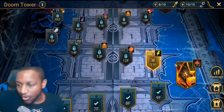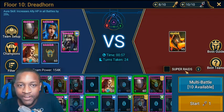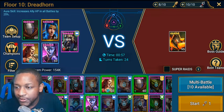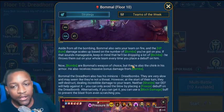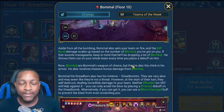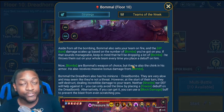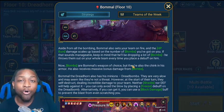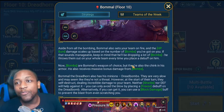On this rotation of Doom Tower, our first boss is gonna be Bommel the Dreadhorn. Long story short, Bommel has bombs — imagine that — and these bombs cannot be blocked and they cannot be cleansed. So you have two choices: everybody has super high resistance so the bombs don't land, or what we're gonna do is beat it before the bombs go off.